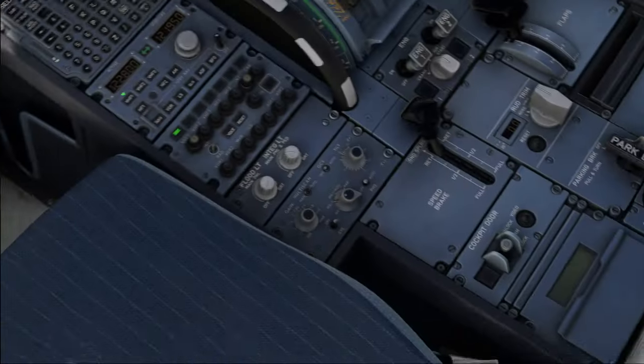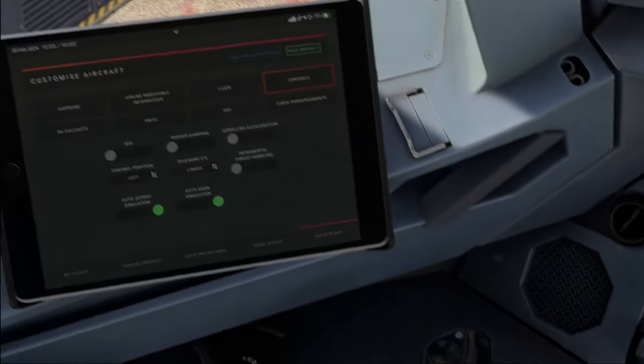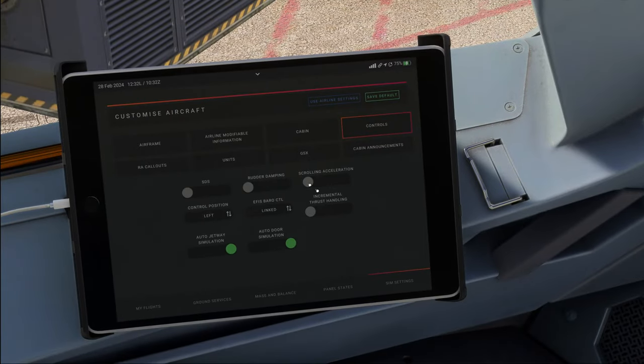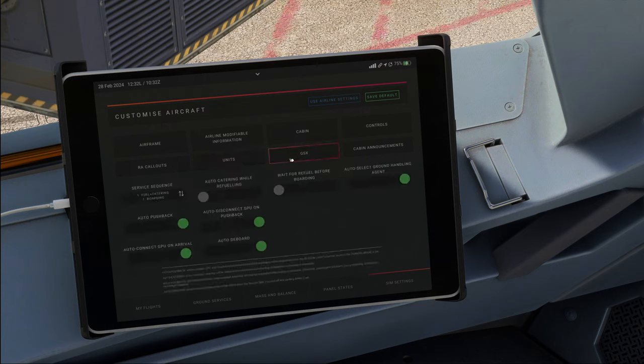On the radios, the real Airbus does actually have a scrolling acceleration. Radio altimeter callouts, we'll leave those as they are. Units — we need kilograms rather than pounds, distance in meters, pressure in hectopascals. The GSX menu is completely new as well — service sequence, fueling and catering before boarding, auto disconnect ramp unit on pushback, auto deboard, auto connect GPU on arrival. Cabin announcement is new too — we want them enabled and not muted on task switch.